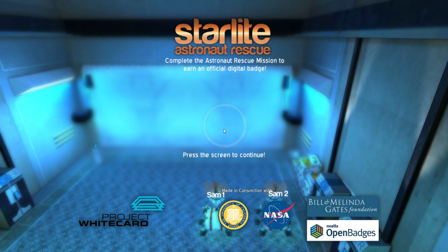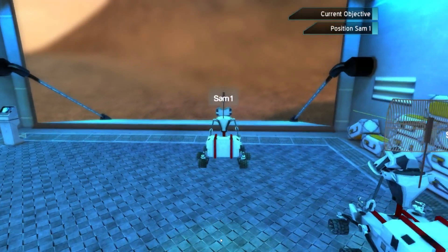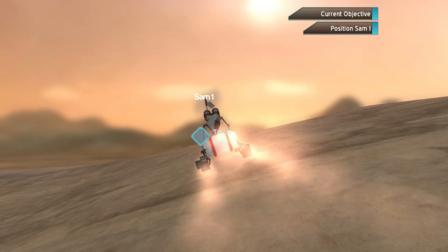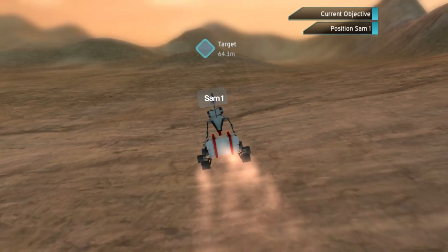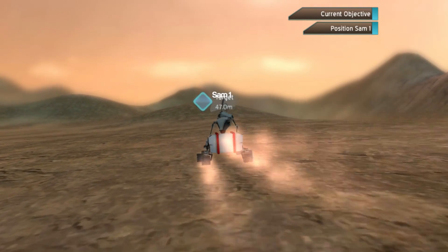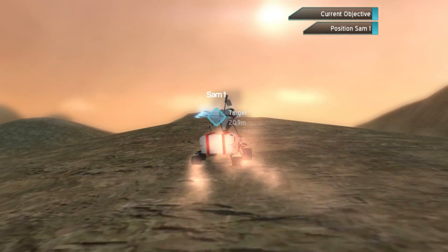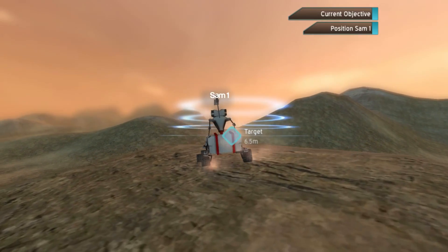Press the screen to continue. We have to position SAM1 at the target. Dramatic music now as well. Look, he's totally... good thing the physics aren't really amazing, otherwise I would be dead by now. Or rather, he wouldn't be dead because he's a robot. But the person relying on his ability to get to the correct location would probably be running out of oxygen. It's an interesting looking robot. From a telepresence point of view, it makes total sense to have a robot with two arms - you could operate them from the main base and the guys would never have to get out unless there was something that really needed them to.